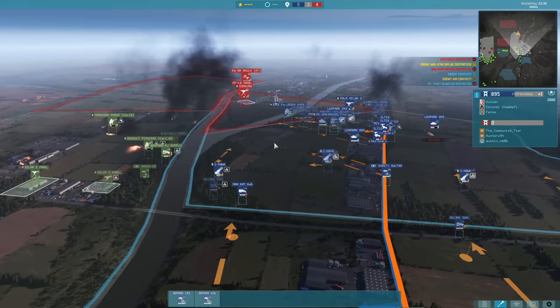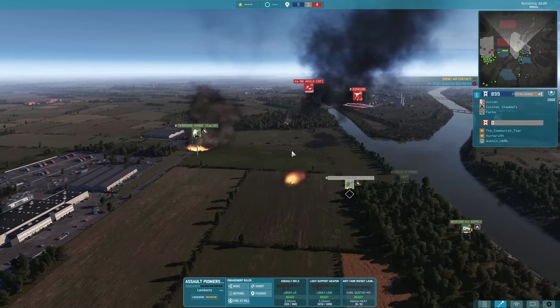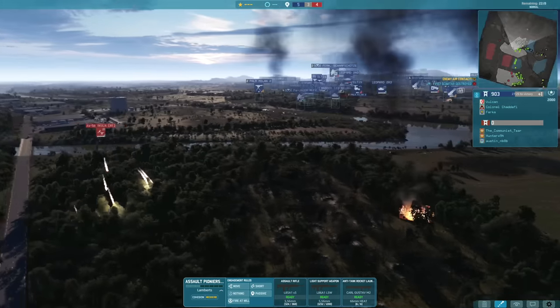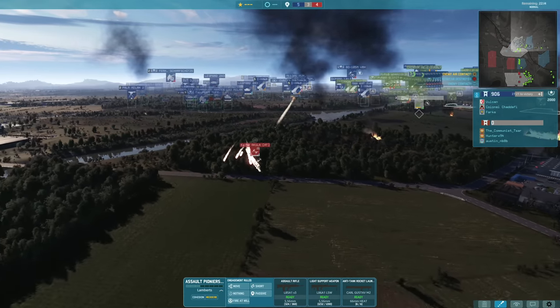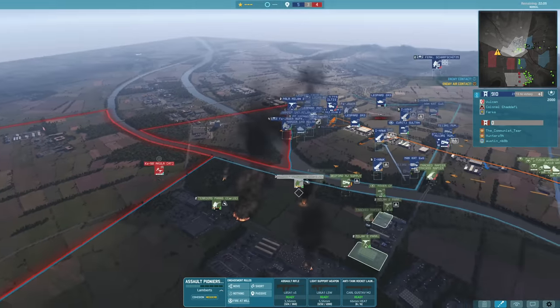Another MiG-27 going to be taken out. The Akula is actually coming up now, and all these airstrikes are slowly stopping Colonel here from moving forwards. Akula coming into range of the I-Hawk — not a place where it wants to be. It's able to move just out of range though.